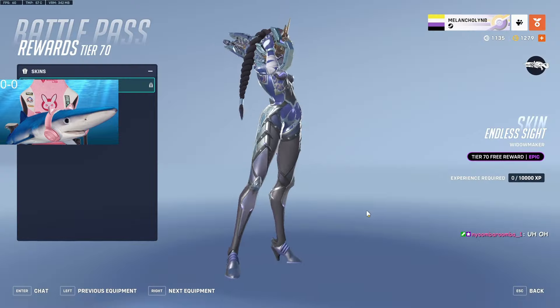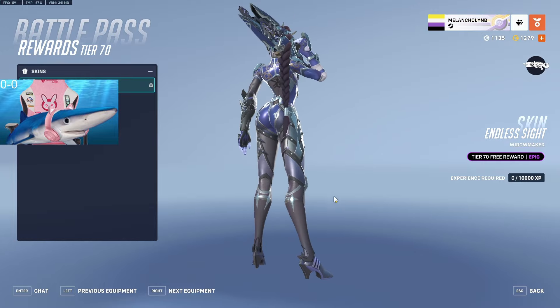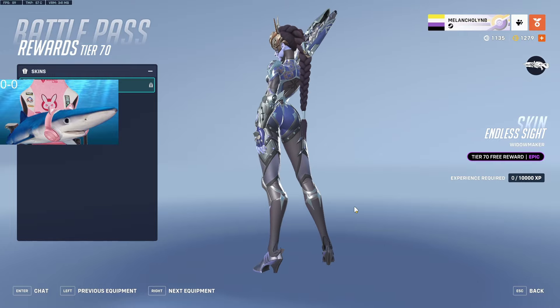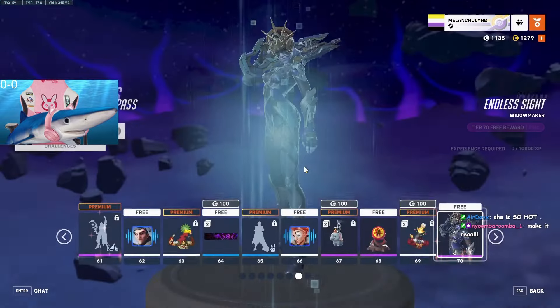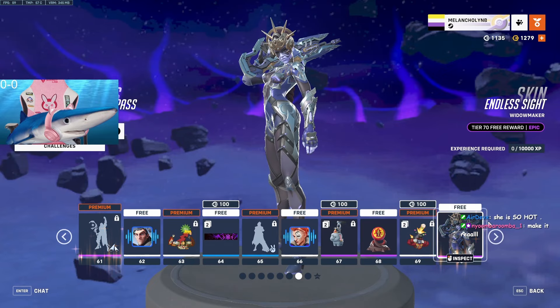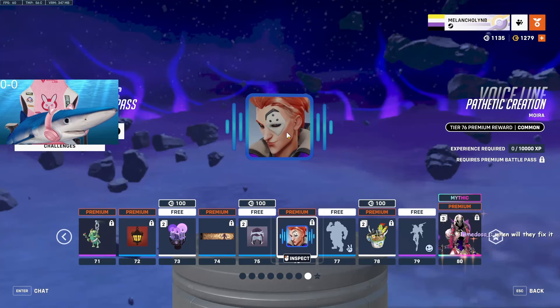I'm liking the colors they're using for these skins. I think this is pretty cool — but why is her hair clipping through her gun? Why does this always happen? I give it like an 8.5. This is the other free epic, by the way — there's this one and then the Illari one. I like this one more.